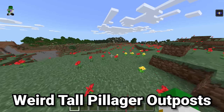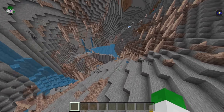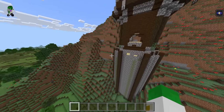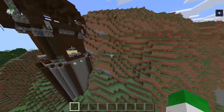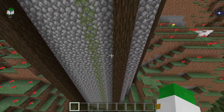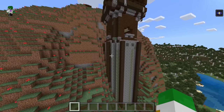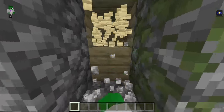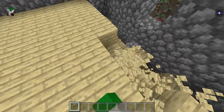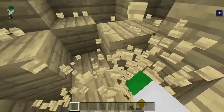It never ceases to amaze me the absolutely crazy places that can generate around in Minecraft. There can also be incredibly crazy structural generation. Inside of Java, Pillager Outposts generate on top of a floating biscuit shape of dirt and stone, whereas inside of Bedrock Edition, they generate sort of like the Woodland Mansions, making an extended version of their base going all the way down until they reach the bottom. This is also not pure cobblestone — if we break into this, it has a core of pure birch, which is really strange. Every single layer after this just repeats itself until it reaches the bottom, meaning there are thousands of birch planks going all the way down here.